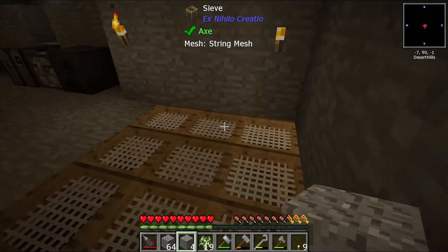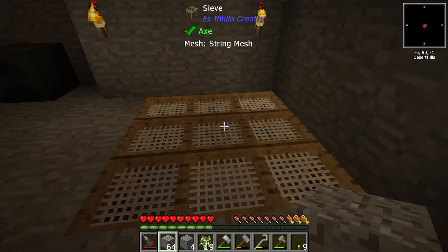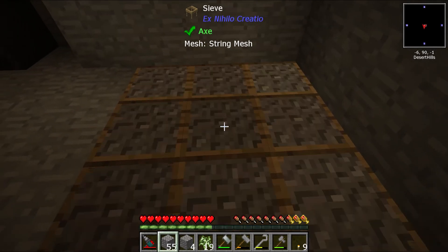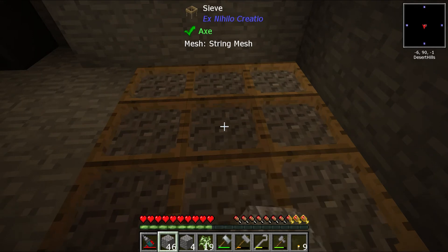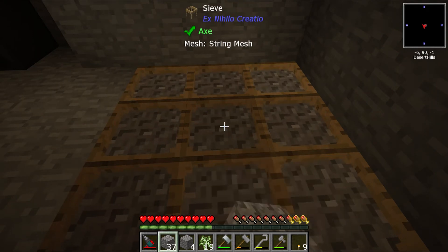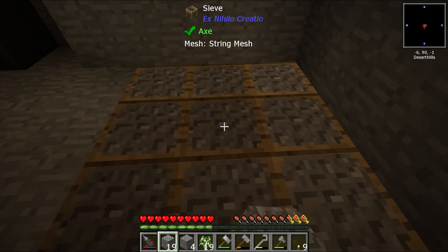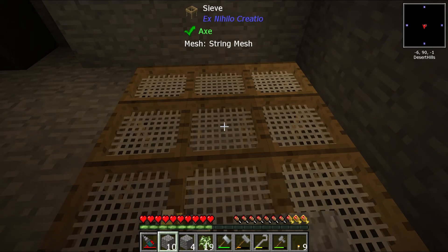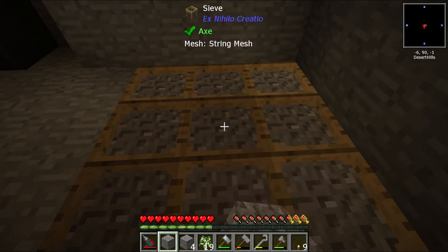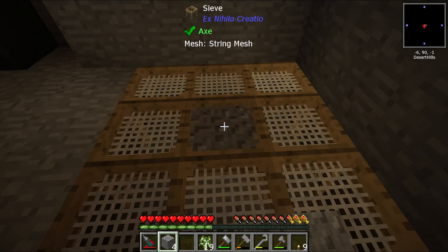Now for the efficiency - now you've got all this, what you need to do is right-click the center one. There we go, we're now sieving nine pieces of gravel in one go. Look at the efficiency on that!